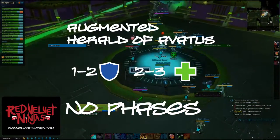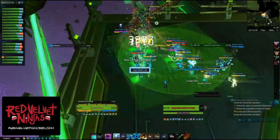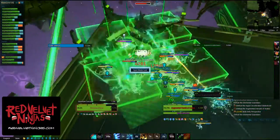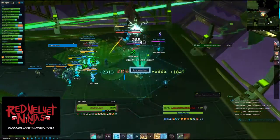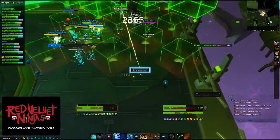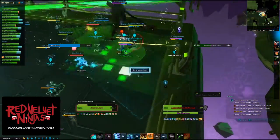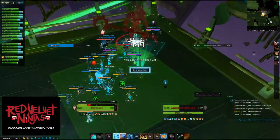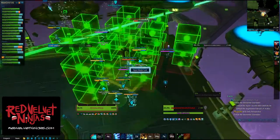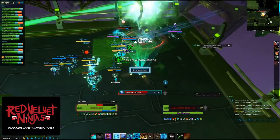Augmented Herald of Abatiss. You will want to bring 1-2 tanks and 2-3 healers. You will want to bring your maximum DPS, since there's nothing else to bring. This is just a DPS check. The Herald of Abatiss has a few abilities involving little green cubes. There are two types: one called Cube Smash, that shoves people in different directions and can knock you off the sides, so don't be out of position. The second, nicknamed Cubes Up The Butt, will shoot you up in the air — it can be dodged, so it's really no big deal.